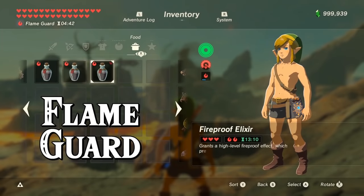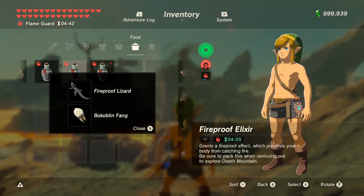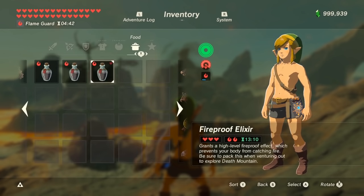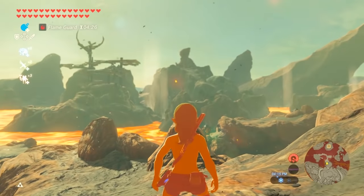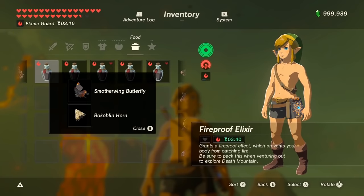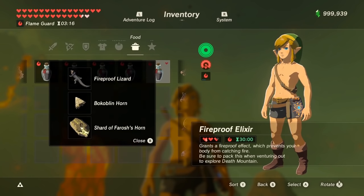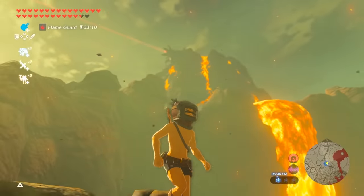For flame guard, you can only make elixirs with 2 specific critters: smothering butterflies and fireproof lizards — you need to cook them with a monster part. To get to level 2 flame guard, you need 3 smothering butterflies, and the 4th can either be the lizard or the butterfly, plus any monster part. You only need level 2 flame guard to go to the Northern Mine or Death Mountain; level 1 is fine for the rest of Eldin. To add time, each critter adds 2 and a half minutes, and you can add a dragon horn to make it 30 minutes — for example, 1 lizard, 1 Bokoblin tooth, and a dragon horn. You probably won't need this once you get the Flame Breaker gear.